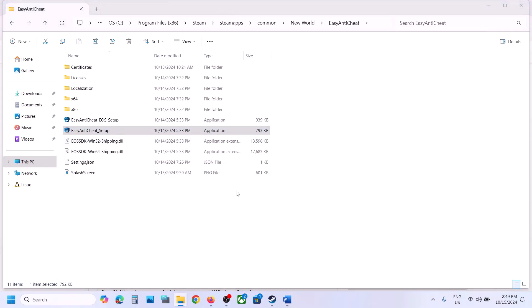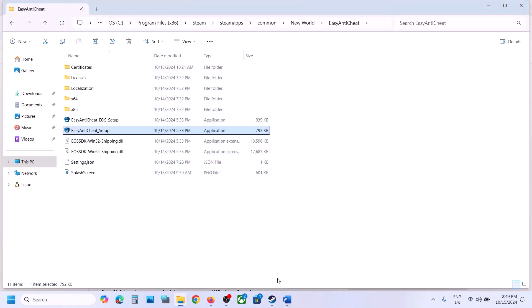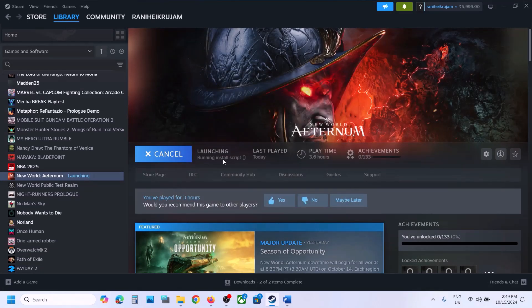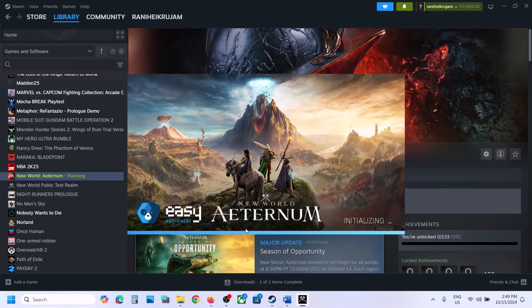After uninstalling, click Install Easy Anti-Cheat and check. If still not working, uninstall once more — but this time, after uninstalling, close the setup and do not install from there. Instead, launch the game directly and during the launch it will automatically install Easy Anti-Cheat. Click Yes to allow, and you should be able to launch the game.